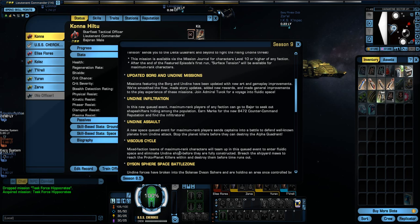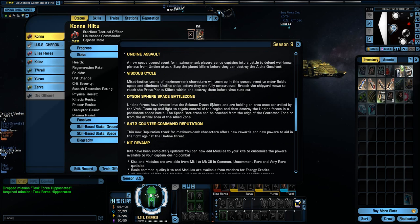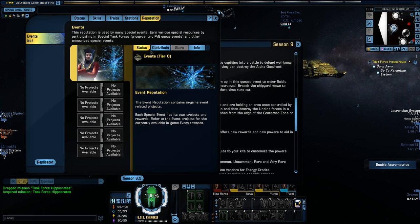They've added at least three new STFs: Undine Infiltration, Undine Assault, and Vicious Cycle. They've added a new reputation, which I'll show you once we get there.